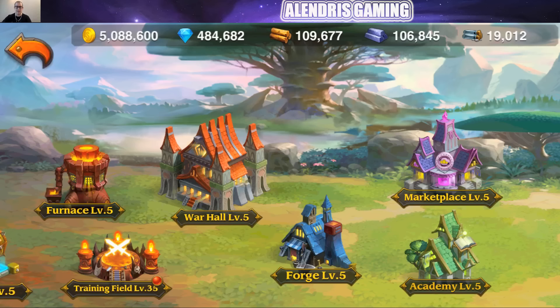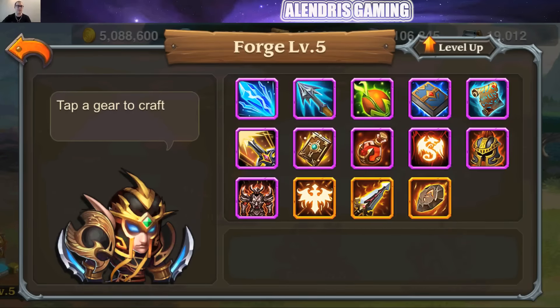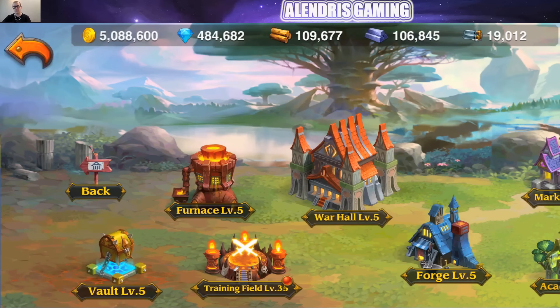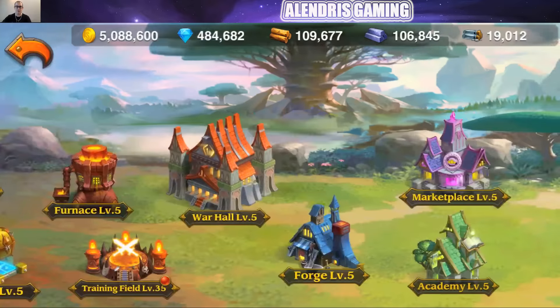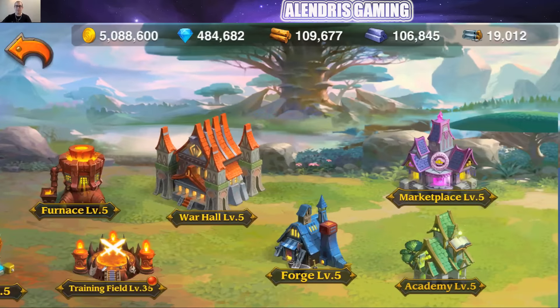Unfortunately, I will not be able to show you which items we will unlock in the forge level 6 because I can't launch the update — I'm really far from having the resources. It would take some years to succeed. So what we will check now is the different books we have in the Academy.